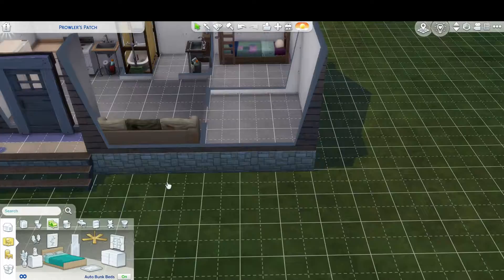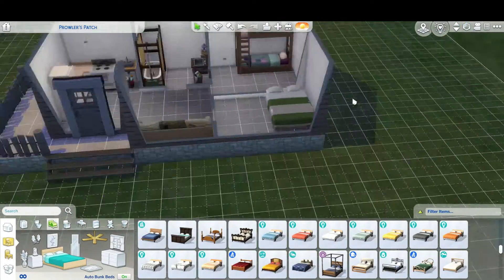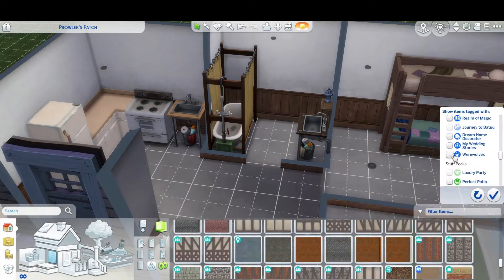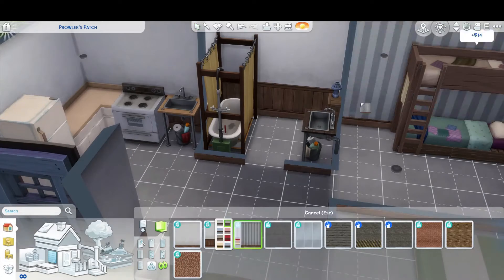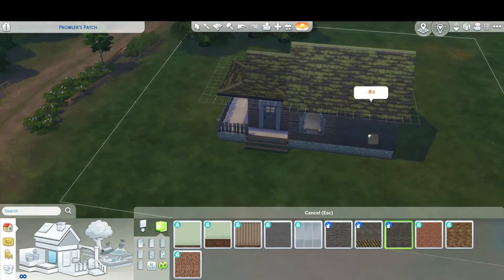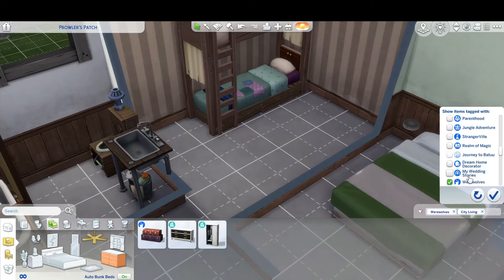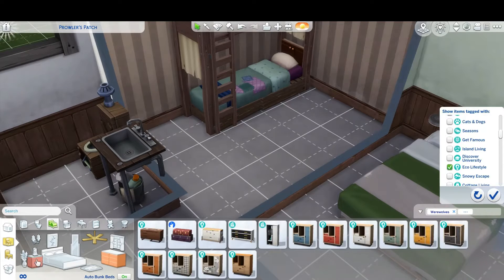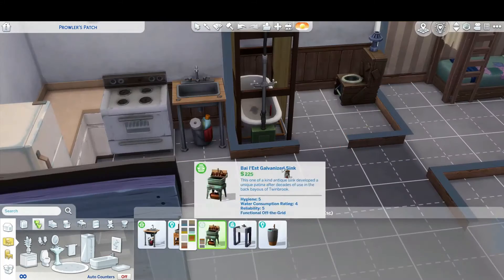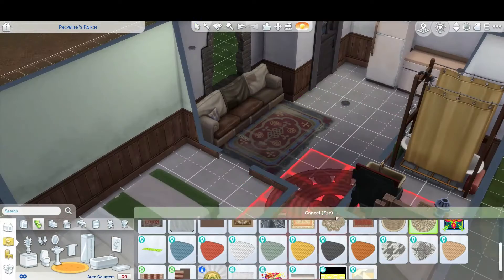You might have seen me earlier trying to get a dining room table in — it was a really cute idea to have a table with mismatched chairs, but I just couldn't make it work, so I gave up on it. I made sure to put enough seating in the living room so if you have four sims they can all sit and eat there. There's also going to be an outdoor seating area and campfire area, plus stools on the porch, so your sims will have plenty of places to sit.